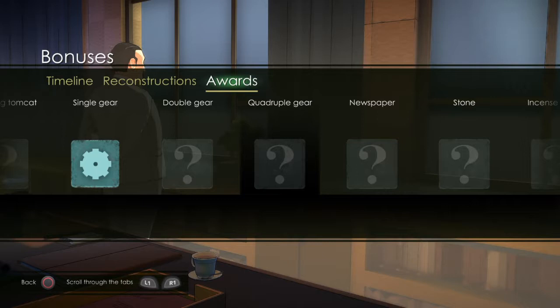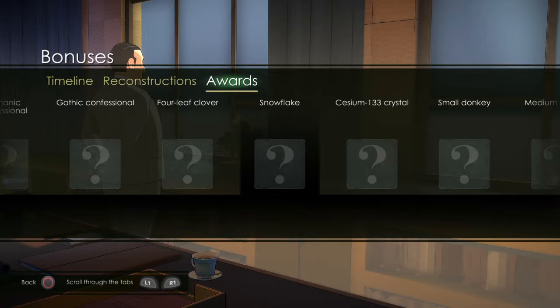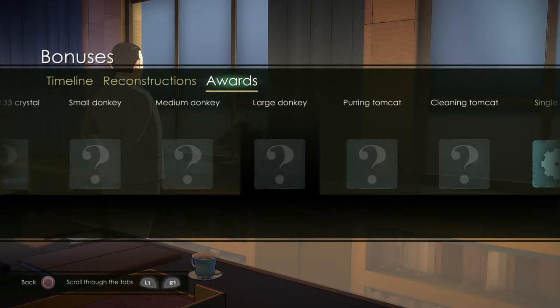What is bonuses? Interesting. Quadruple gear, double gear, cleaning tomcat, a small donkey, a medium donkey, and a large donkey. Interesting. Okay, so we're going to play. Play right now, we're going to play right now.